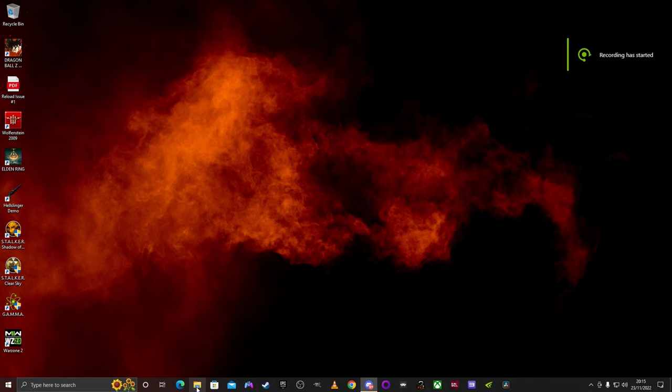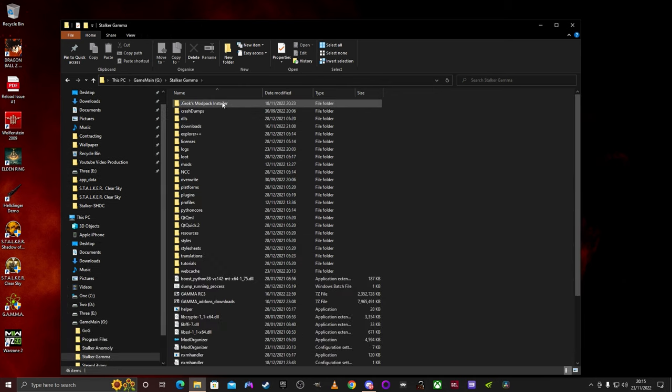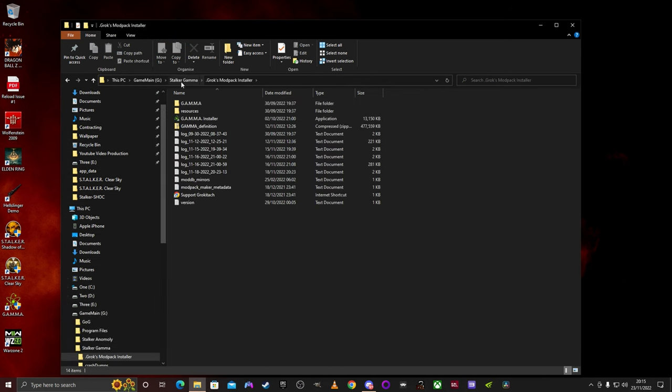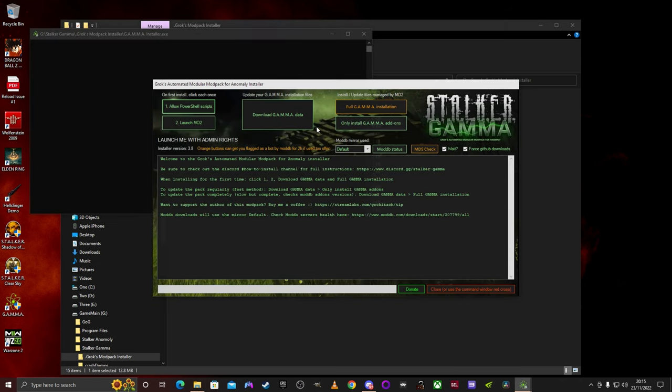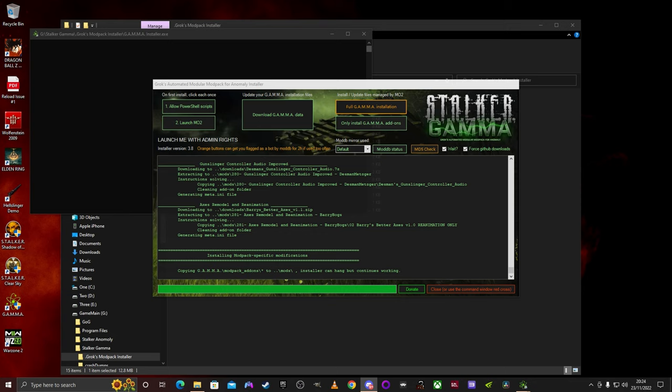That's the end of the patch notes. Here is how to install the patch: navigate to your Gamma folder, click on that, go into Grok's Modpack Installer, and click on the Gamma Installer. Let it load up, then click on 'Download Gamma Data' and let it do its thing. It's really important to wait for each step until it's complete. This will take quite a while - when it's nearly complete it should look exactly like this with the bar almost fully over to the donate button.